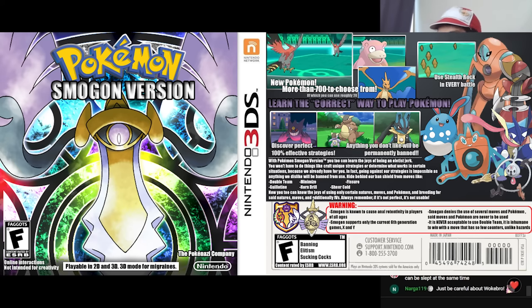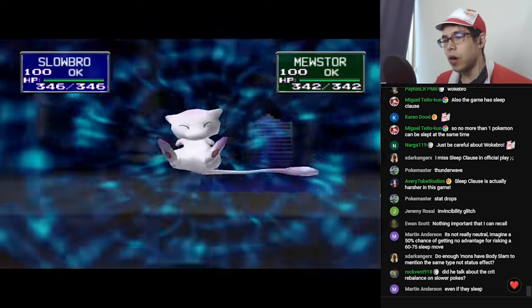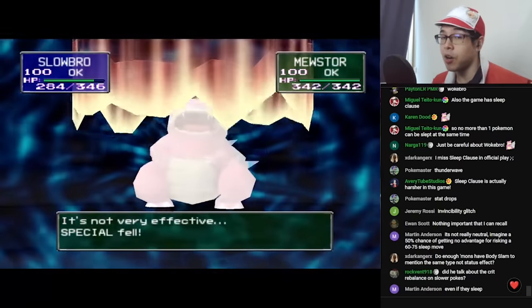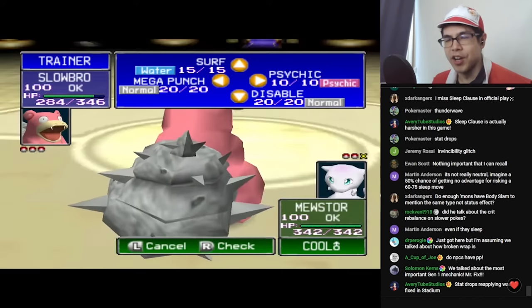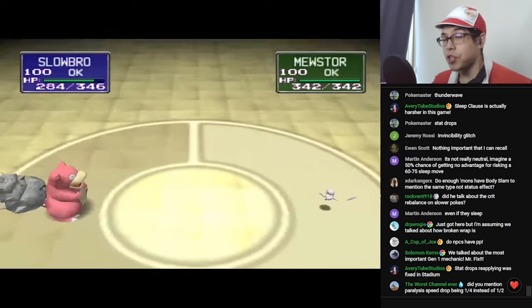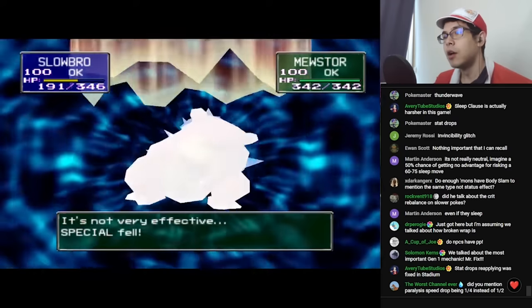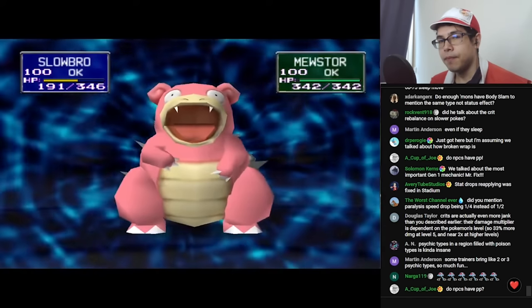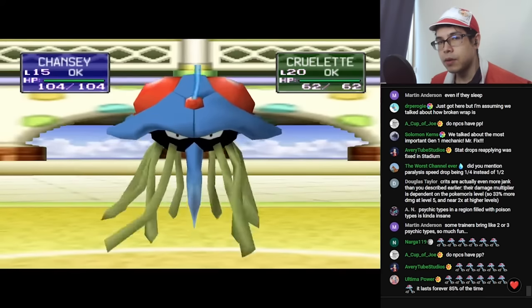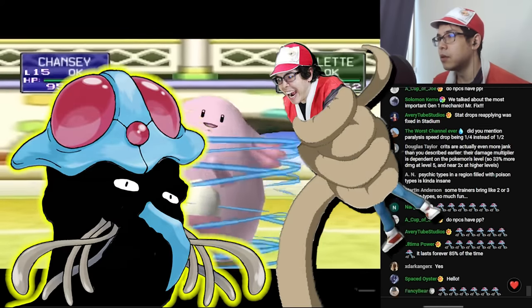Sleep Clause — the rule that you can only have one Pokemon slept at a time — came from this game. It's official. Psychic is completely busted as a move too: in addition to being the best STAB move on all of the best Pokemon, and being essentially unresisted in Gen 1 except by other Psychic types, it has a 30% chance to drop Special — and remember, Special is one stat, covering both offense and defense — so very, very often the winning strategy is to Psychic your opponent and fish for Special drops. Gen 1 wrap mechanics — we'll talk more about that later.